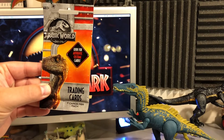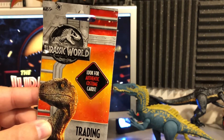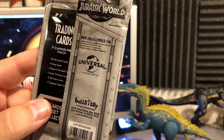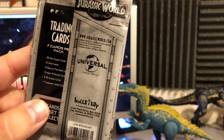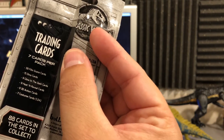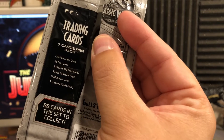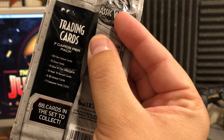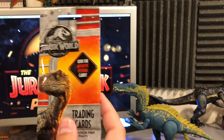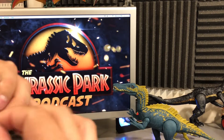It says 'look for authentic costume cards' — I have no idea what that means. Seven cards per pack, ages five and up. On the back: JurassicWorld.com, trademarks for Universal, Bullseye Toys, a division of Excel Brands. The full set breakdown: 39 film scene cards, 15 dino cards, 9 glow-in-the-dark cards, 9 heat and reveal cards, 9 3D action cards, 7 costume cards — 88 cards total to collect. Let's dive in.